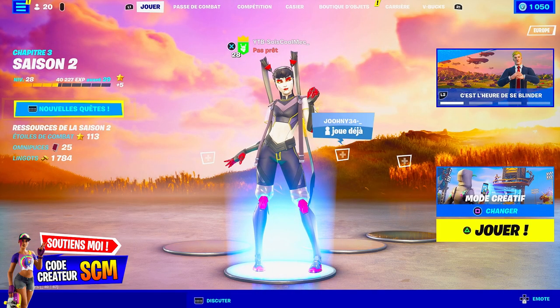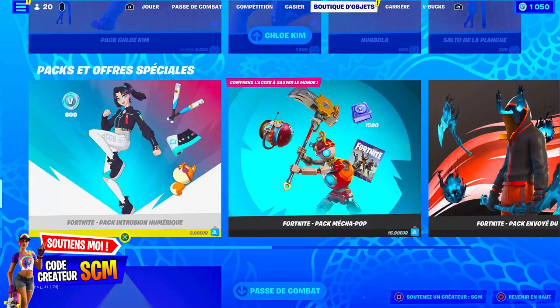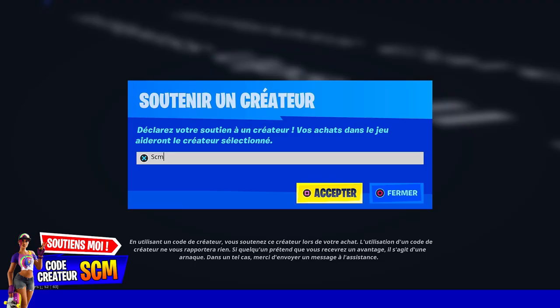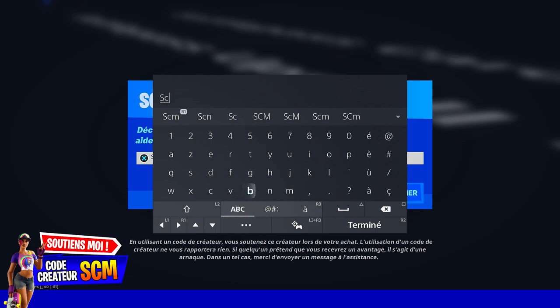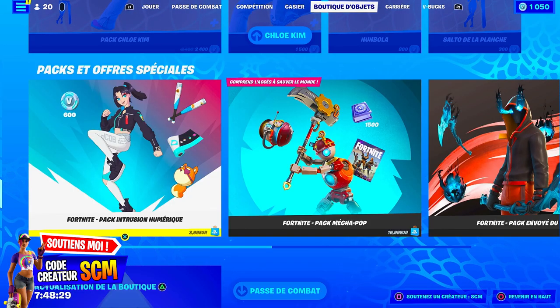You select, you click on triangle, and then you can go to the Fortnite store, enter the code, and click on the card SCM in uppercase or lowercase. Thank you to all those who do it — it's not obligatory, but if you do it, you are a boss. You can also like, share, and subscribe if it's not already done.